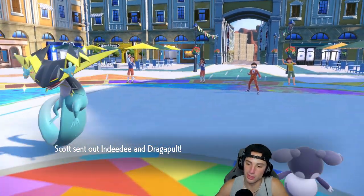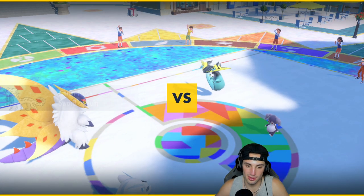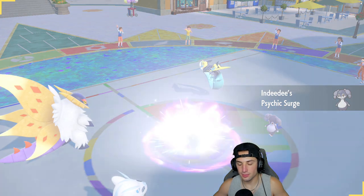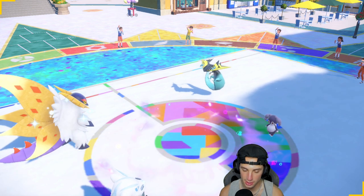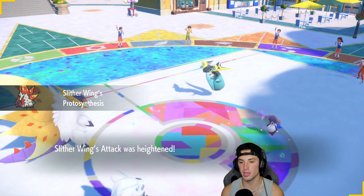Indeedee and Dragapult — this is the one thing I didn't really want to happen because I wanted to go into First Impression. We'll work around it. Psychic Surge is going to come out — the lovely little psychic terrain — and we can't go for Sucker Punches or First Impressions.